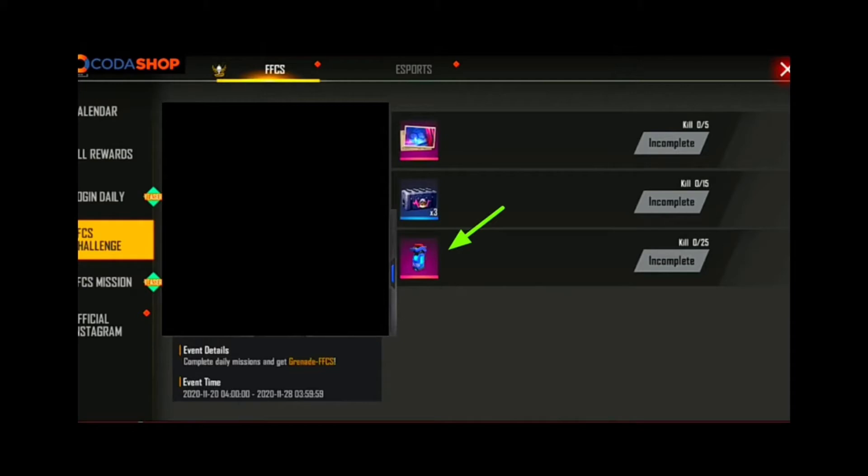The granite skin is a different level. If you want to see this reward, you will see a granite skin. If you want to see a pet crate, you will see a banner. This is classic or ranked, full details.